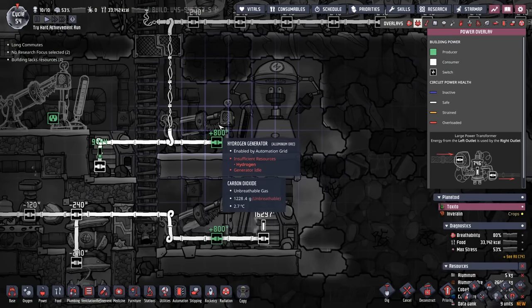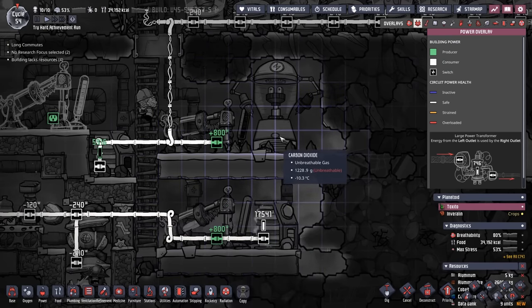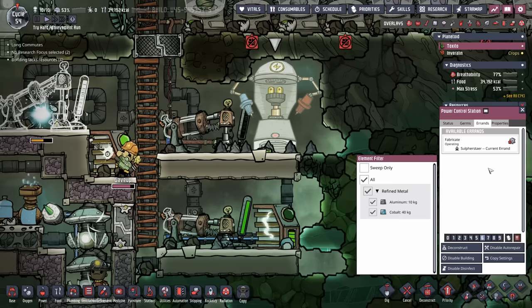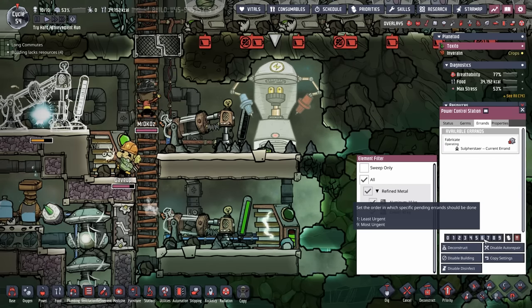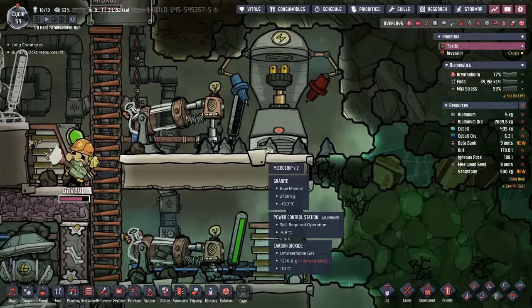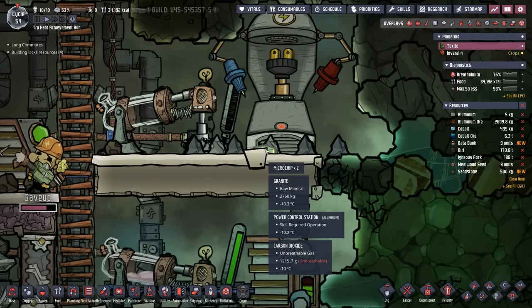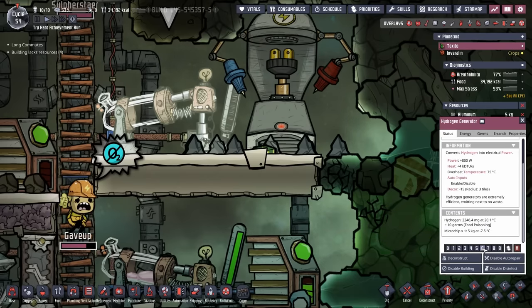Another issue I found is these two hydrogen generators aren't running at the 1,200 watts they should be if they were getting Engie's tune-up. We just have so much going on that Sulfur hasn't been able to get around to it, so we've upped the priority on the power control station to a six. But since there are two microchips ready to go, we're also going to up the priority on our hydrogen generators.